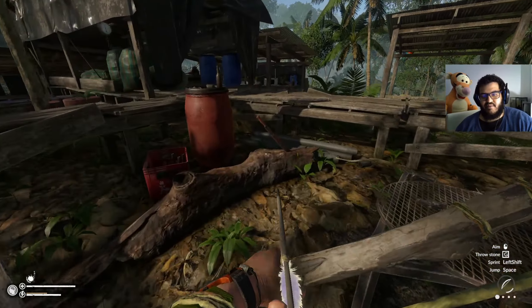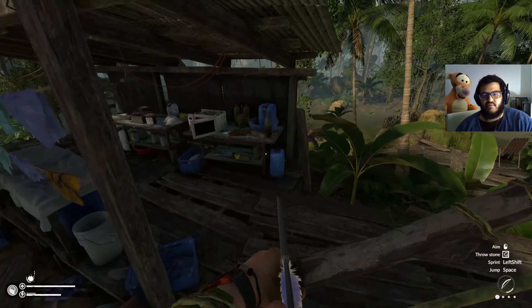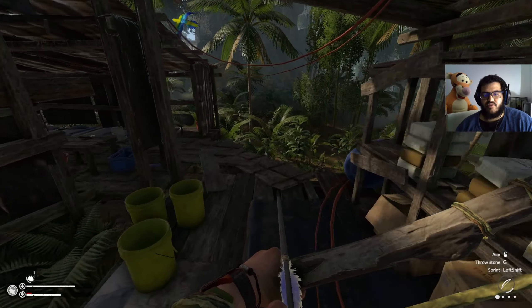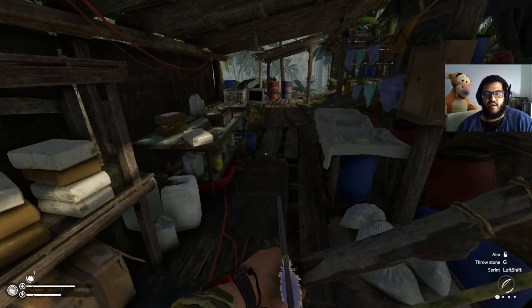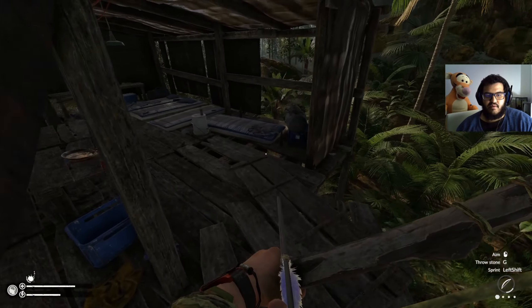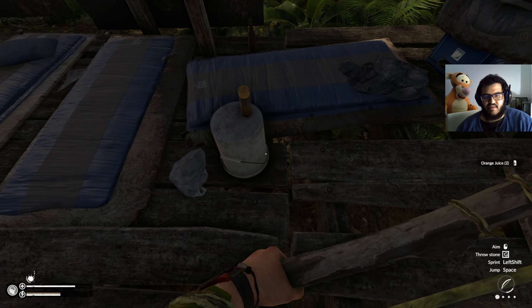Is that a machete? You can get a machete here too — it does spawn here, and also on this bench over here. Sometimes there are painkillers over here too. No painkillers, but we did miss an orange juice.